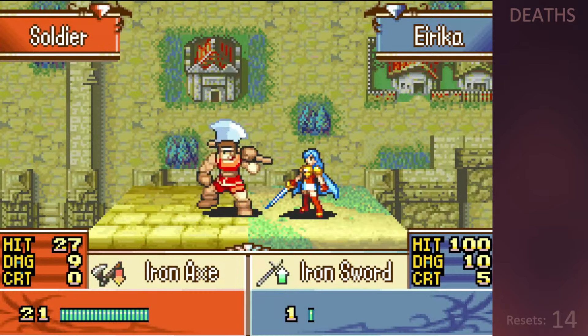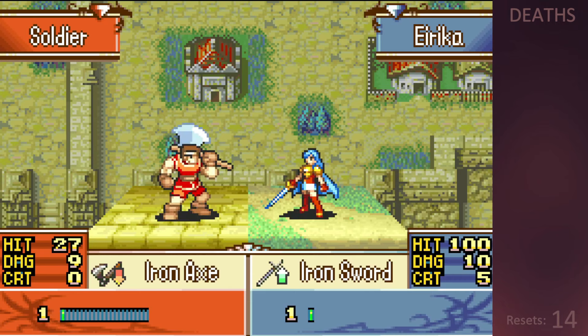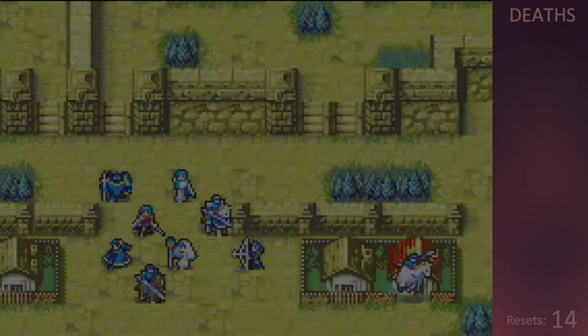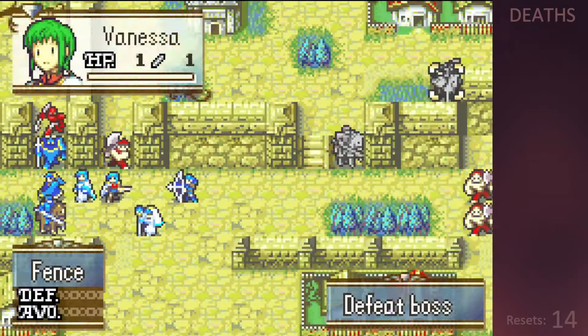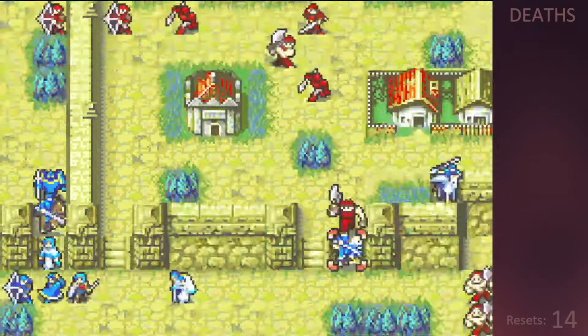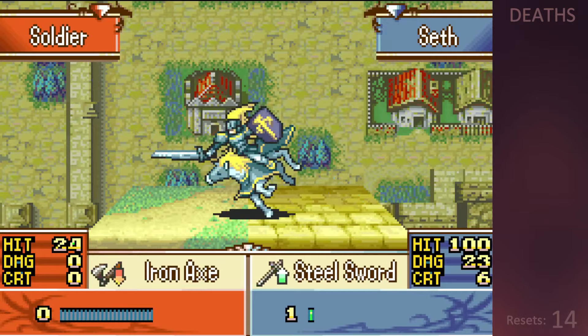On the second run I have better luck, letting Erika draw in a fighter which she dodges nicely. Vanessa handles the bottom village and with some very careful movement she's able to sneak up to the next village without entering enemy range, while Seth deals with the annoying enemies on the right and the brigand reinforcements.